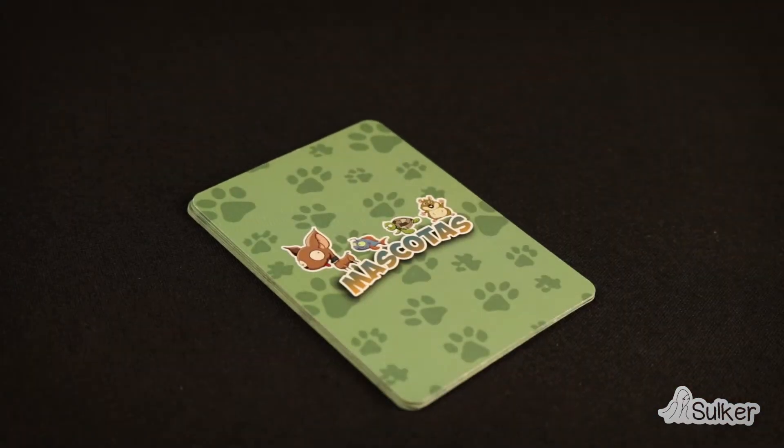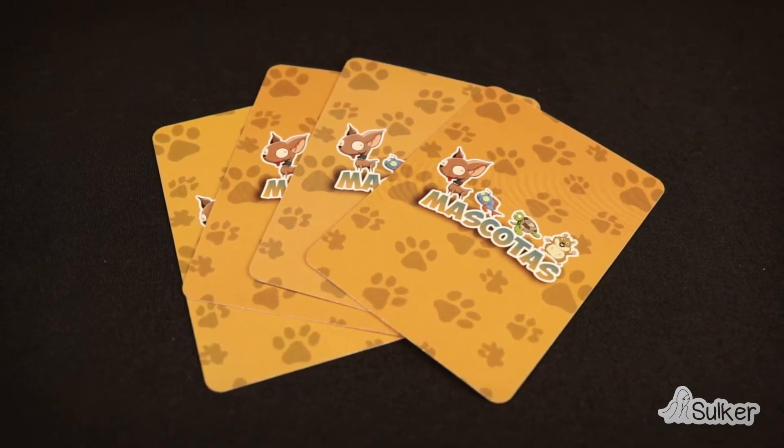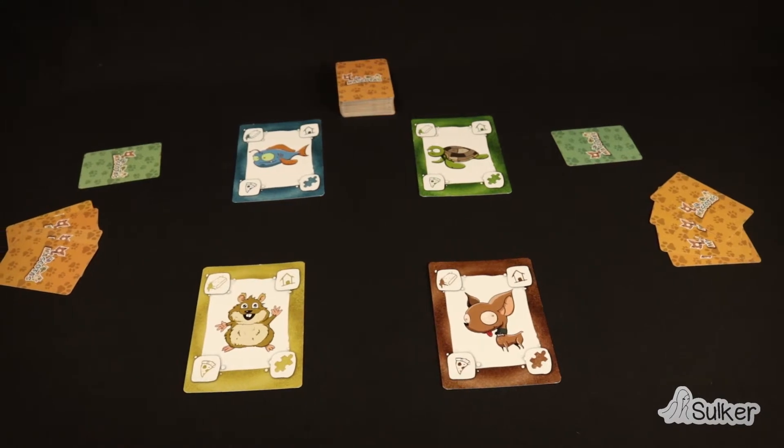After that, each player takes an objective card, deal four cards for each player, and place the deck at everybody's reach. Once this is done, everything is ready to start playing.